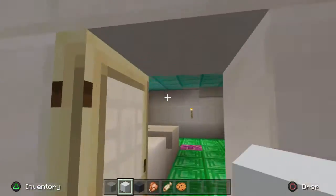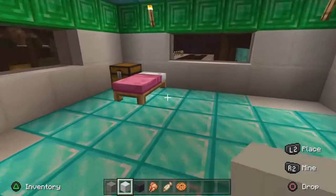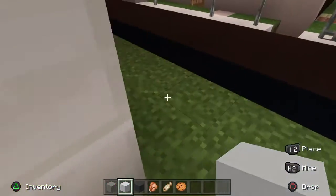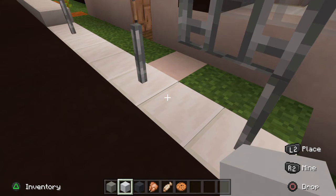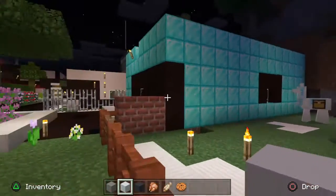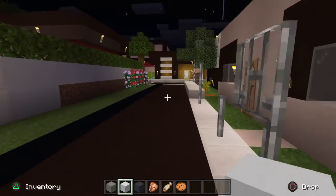Then we had this house. I think me and my sister were building this, so I did not make this one. Some pretty cool stuff around here — we have another house here and then the llama area, so that's some cool stuff.